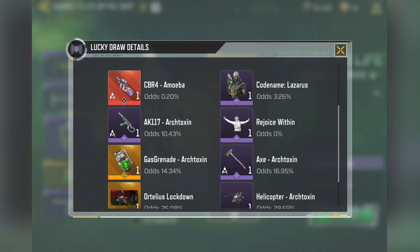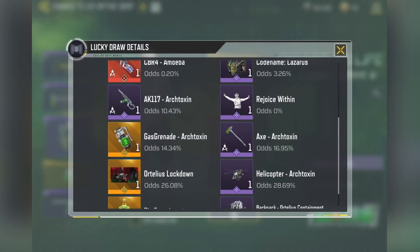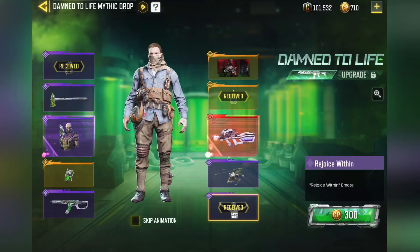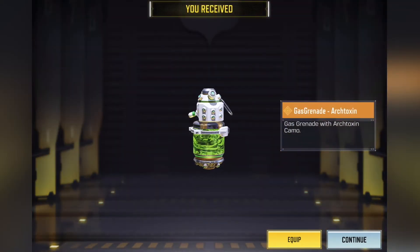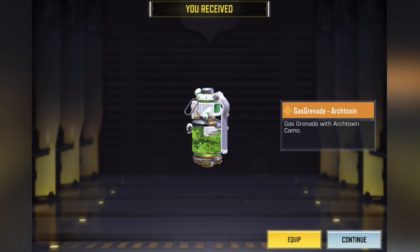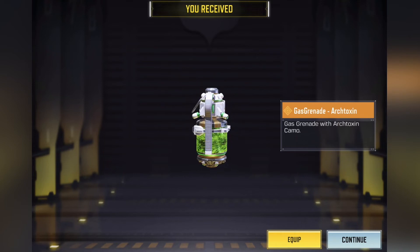Wait, what are the odds for the helicopter? I feel like the helicopter should have the highest odds. The gas grenade is 14.3 — that's a possibility. AK-117 is still 10.4. Let's see, we'll do one more pull. Oh, we got the gas grenade! That's pretty sweet. Legendary gas grenade. I don't really use the gas grenades that much, but maybe I'll start using them now because I've got the legendary one.